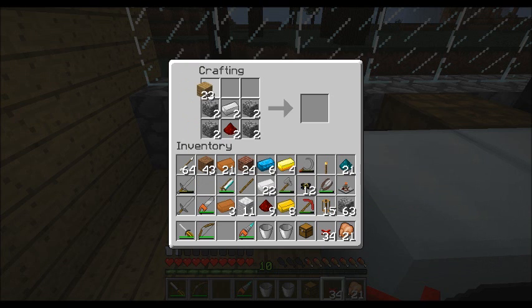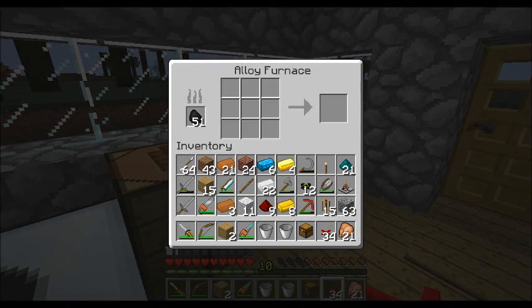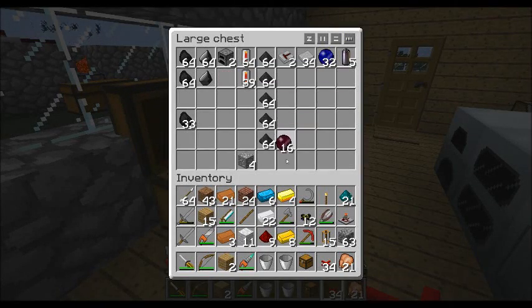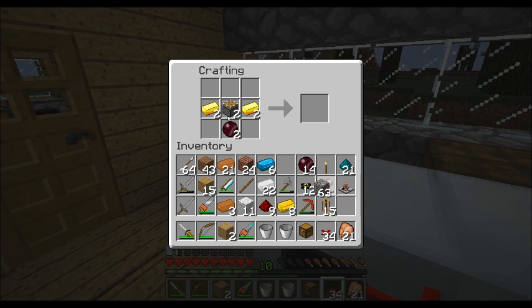Then I need some wood and two of those red doped wafers I made. I think I put them in the chest here. So two red doped wafers and then some cobblestone, and that gives us two filters.